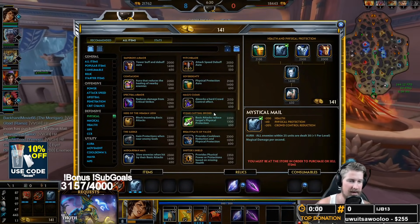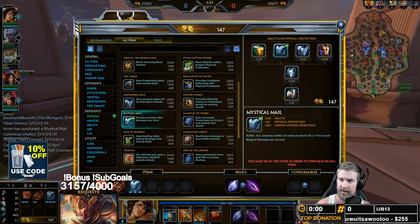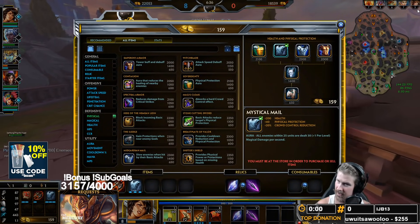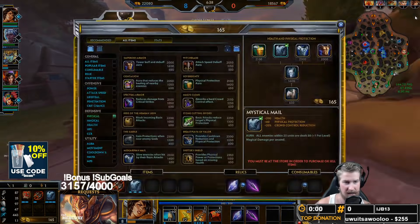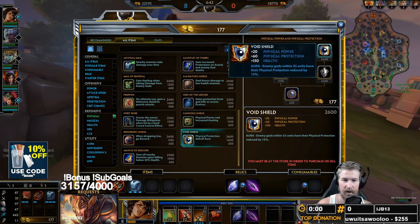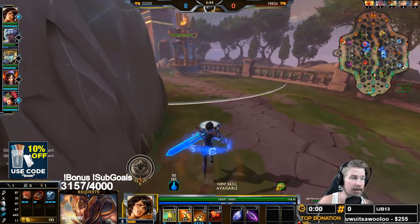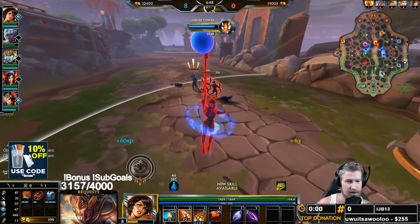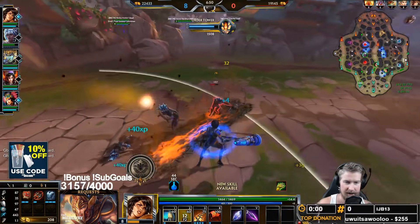As far as their magic damage is concerned, they've got a Sol and an Athena. I'm probably not going to be dealing with them until a little bit later, so for our next item we're going to get ourselves a Void Shield to get out some of that AOE penetration for the team, and then work our way into that Shogun's Kusari so we get that additional attack speed.